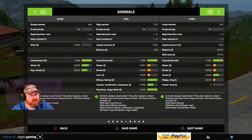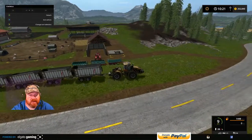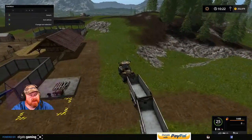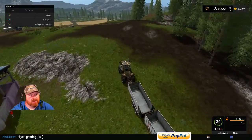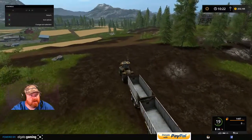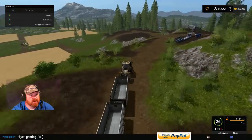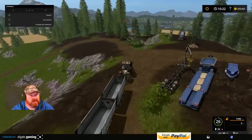Everything's doing good except for cows needing power food. I have no idea how we're going to fix that. I sold the pecan, then bought it again, and it's still doing the same thing. Then I bought the other thing and I don't think it'll pick up anything other than just one material, so I have no idea how we're going to mix.